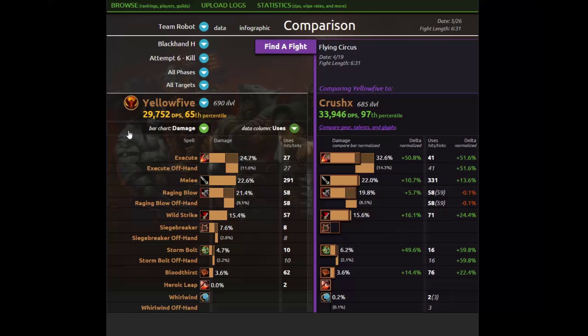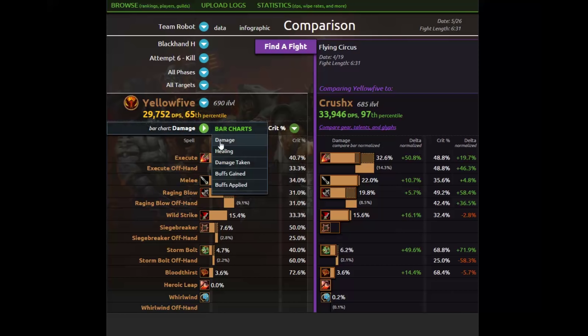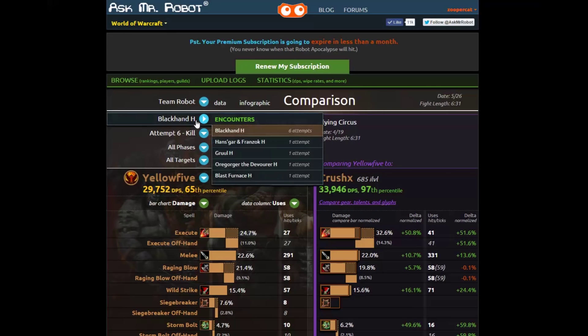Next I want to look at the average damage per hit and compare what's going on between those two and why the other player is doing more damage on some of these abilities. Did he get a lucky crit streak? I can use this drop-down menu here and look at the crit percents. Or did he manage his buff procs better? I can also choose that in this drop-down menu, along with a whole lot of other things. Or perhaps he just favors different stats that are doing more damage across the board, and I can find that out with the compare gear, talents and glyphs button.